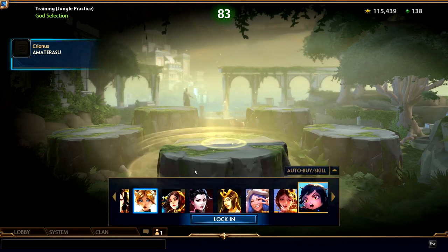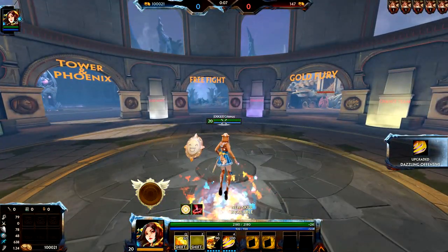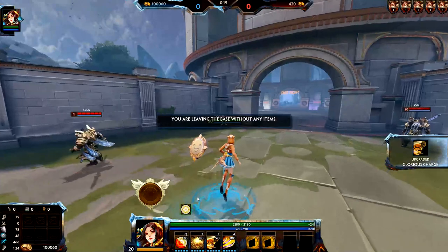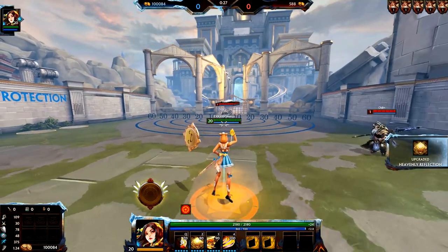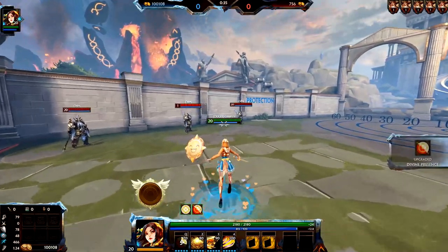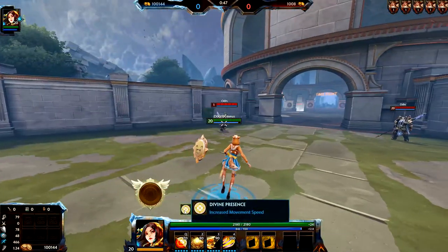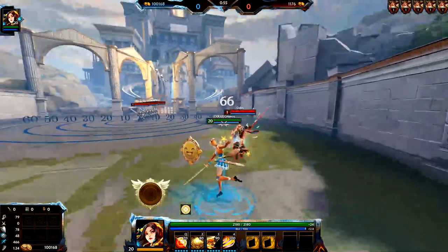Welcome to jungle practice. First we'll max out her abilities, then do a little ability demonstration on Odin bots. Right now we have Divine Presence active — we can switch it between Valor and Benevolence. When it's in Valor it'll be red, and when it's Benevolence it'll be white, at least for the base skin and foxy skin. The visual effect may change slightly between skins.